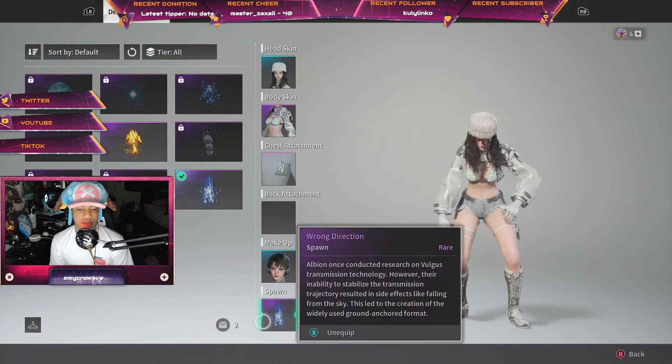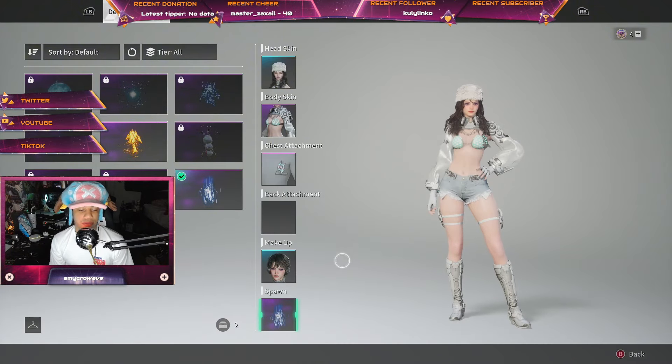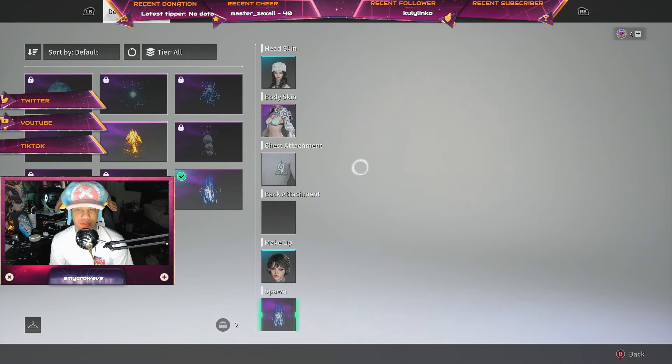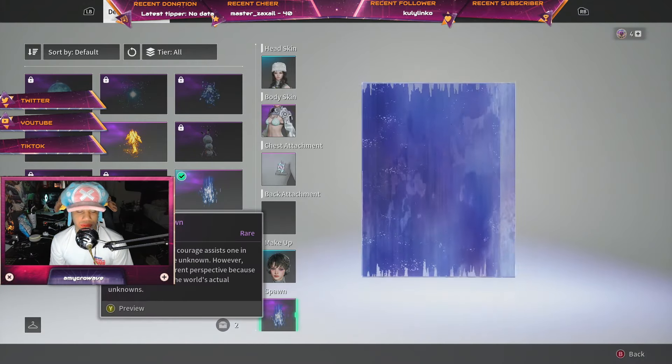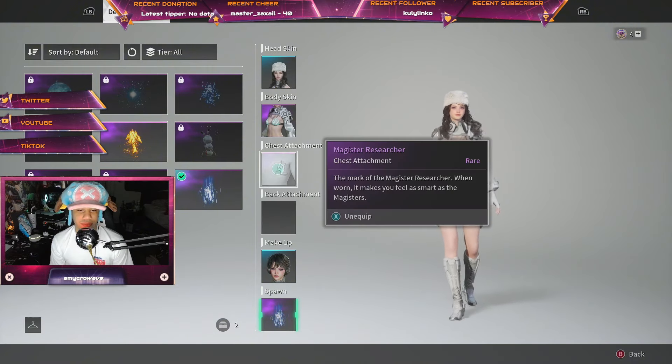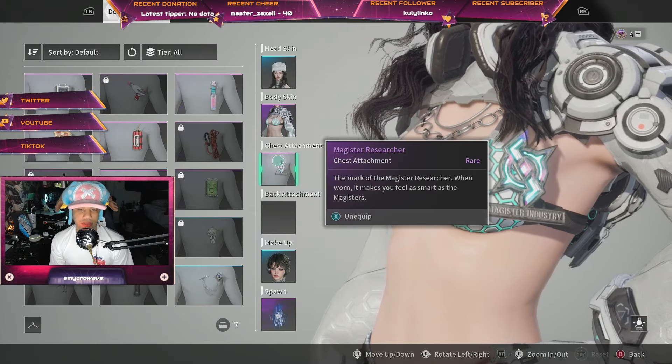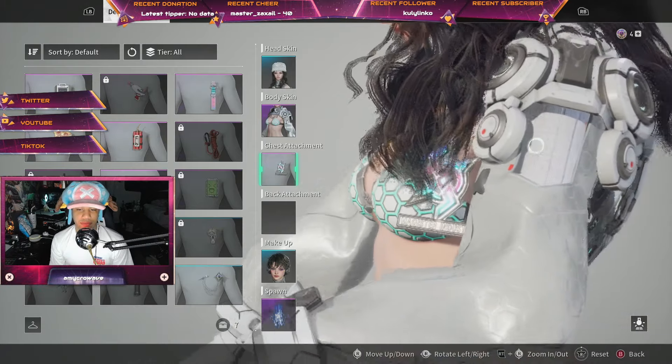For the next thing we're using the Wrong Direction Spawn. I thought this one looked really cool — I really wanted this one. I don't remember how to get this one, but I really wanted the one at the portal; that one looked really really cool. I don't have that one sadly though.